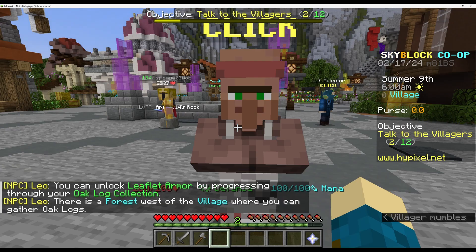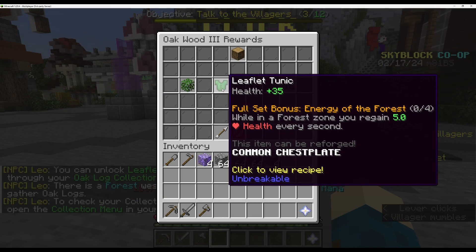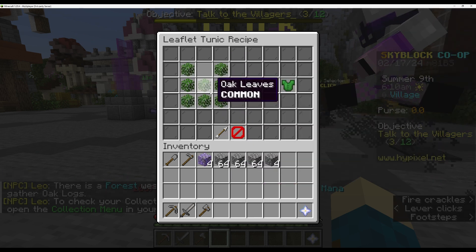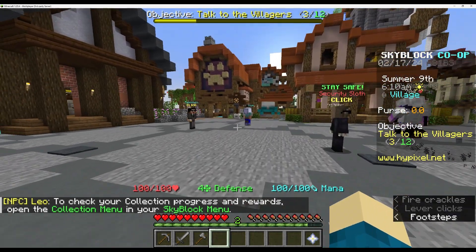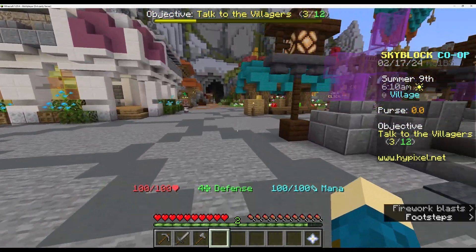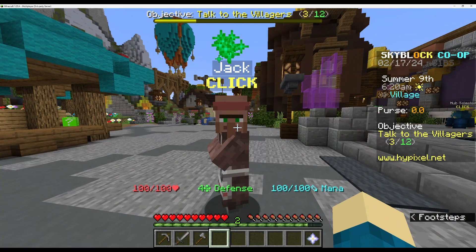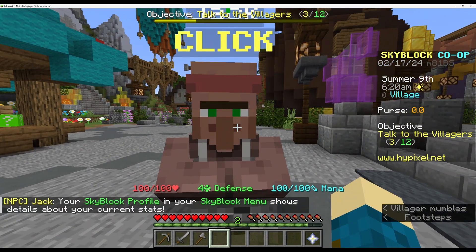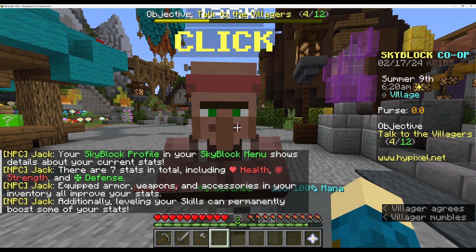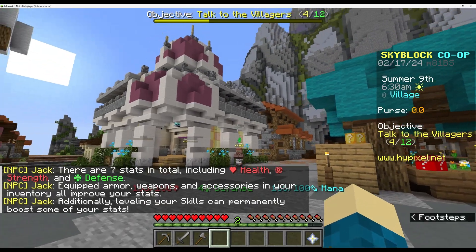Beef flood armor - there's a forest west of the village. You can use profiles and the skyblock menu, it shows different stats. Creep weapons, accessories, preview stats, leveling skills can permanently boost some new stats. Good to know.